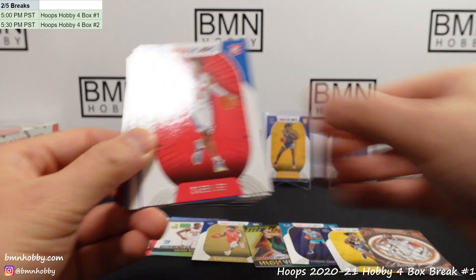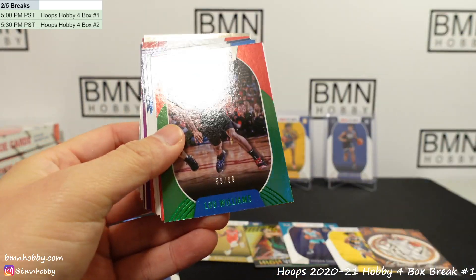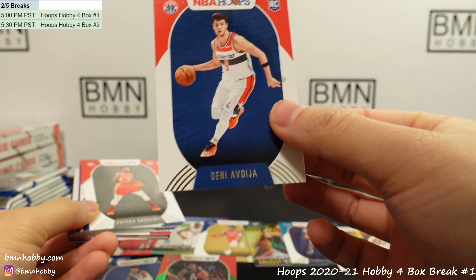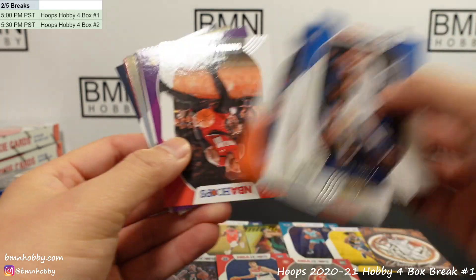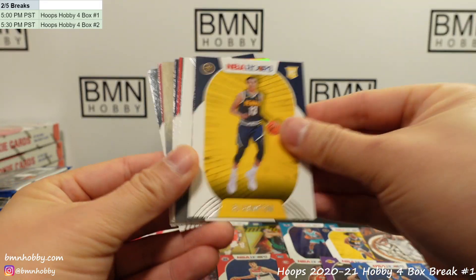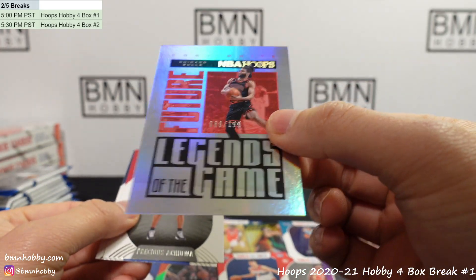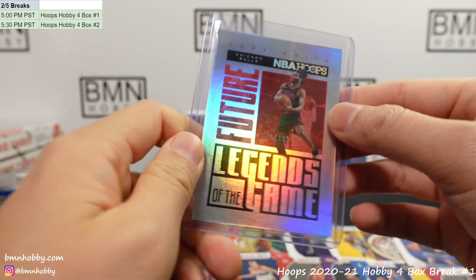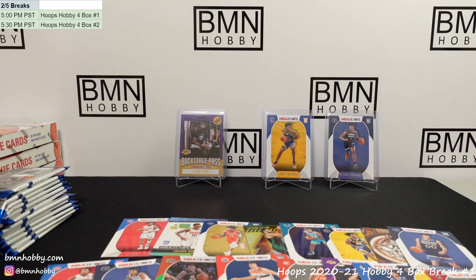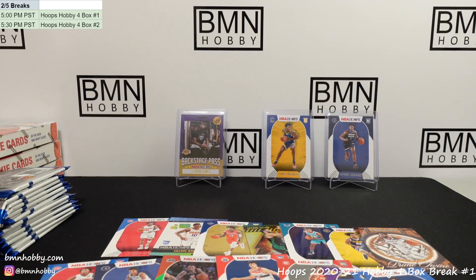Kyrie Irving insert. Jaden McDaniels. Base base base base. Blue Williams numbered to 99 — we pulled the 99 Wiseman out of the other case. Denny, Avdija, Kongwu, Seth Curry, Ingram, Lonnie Walker purple — that's the purple parallel. Tyler Terry, RJ Hampton. Kobe White second year hollow, Precious, and Bulmaro. Second year Kobe White numbered to 199 — nice one for the Bulls.